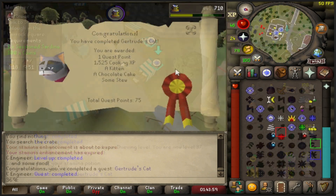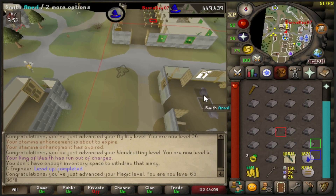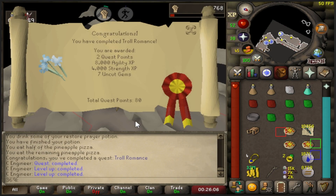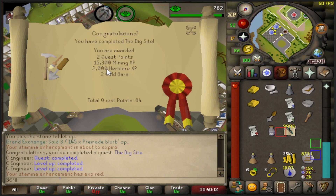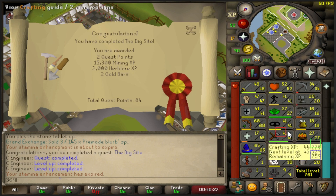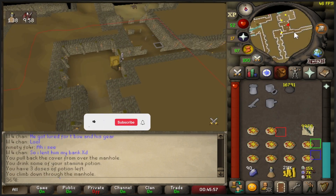Gertrude's Cat completed, then Ichthlarin's Little Helper started and done - that also gave 65 mage while working on 20 smithing. Troll Stronghold completed, Troll Romance completed, Tourist Trap done. Then the Dig Site completed with a fat 15,300 mining XP drop giving us 34 mining. We started around 20 or 21 mining and I don't think we've ever actually mined anything. Questing has gotten us to 34 mining, 41 thieving, and 41 agility with barely any effort put in.